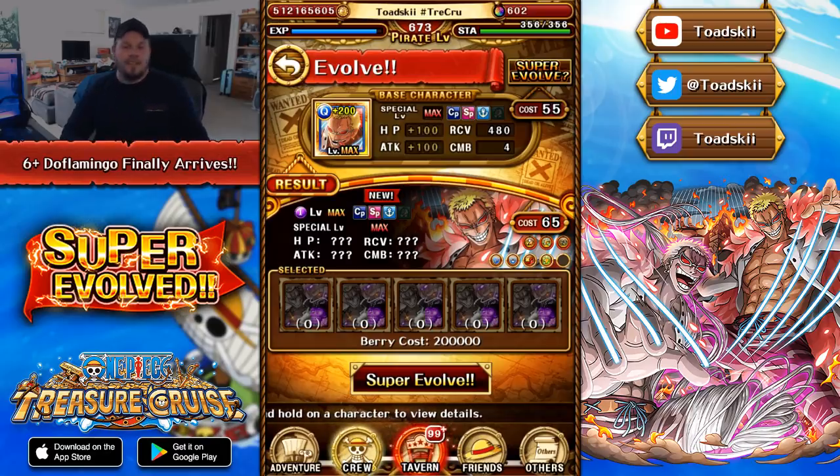I believe it should be the exact same as last time with Cavendish, where you needed 1.5 million points in order to get all of the skulls in total. Once you reach 1.5 million points, you'll be able to get those skulls and then super-evolve the character. I believe that both the unevolved and the 6-plus version of Dofi will both be boosted in the Treasure Map, which would make a lot of sense.